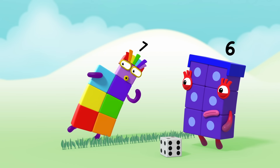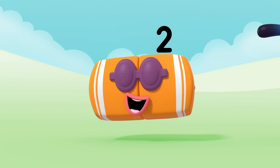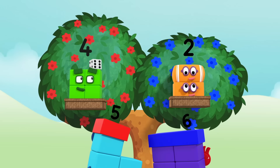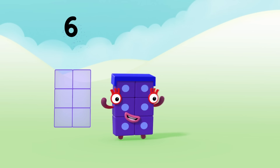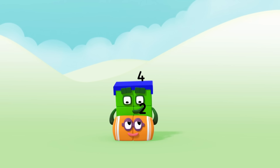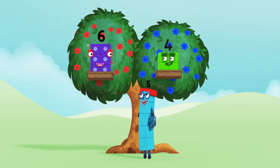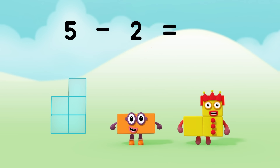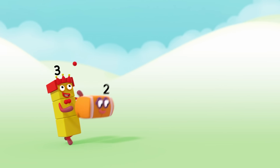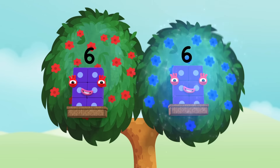Better luck next time. Here we go. Seven minus two equals five. Four points each!